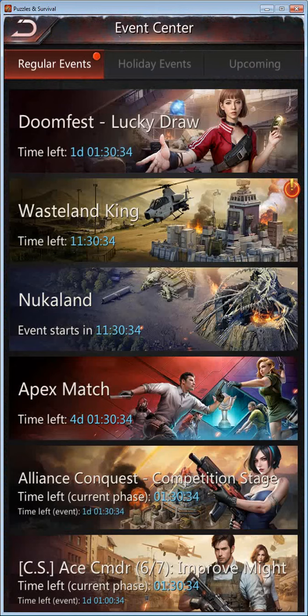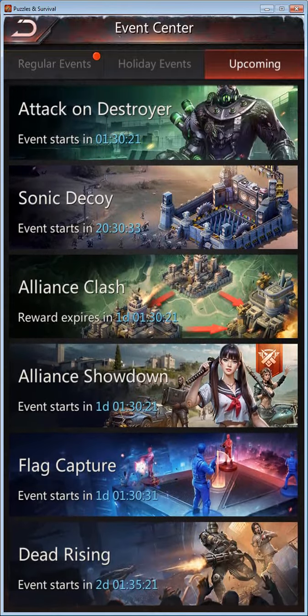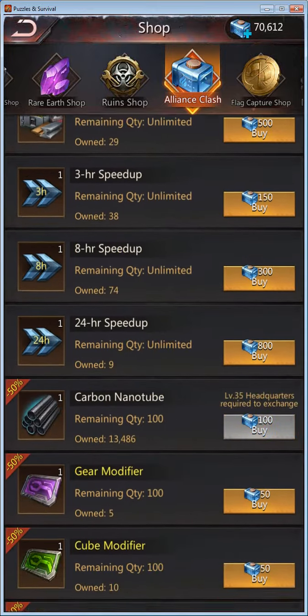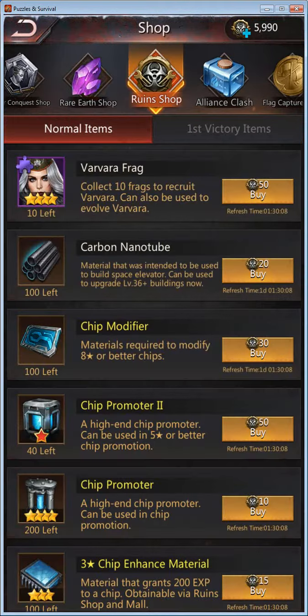There are also some cube promoters, enhancers, and modifiers available in the resource war and alliance class shop, as well as the flags shop. Let's see if we can get access to the flag shop.